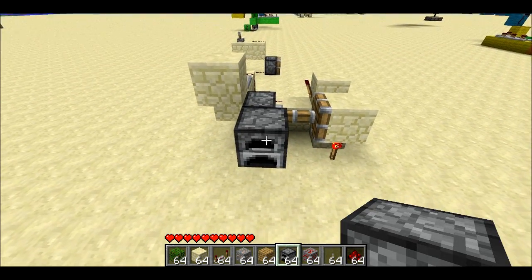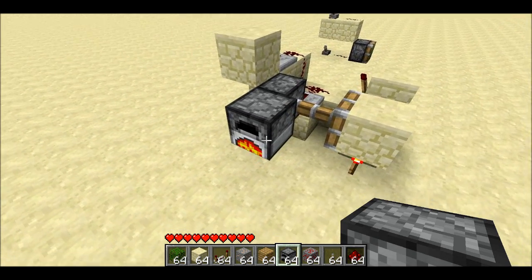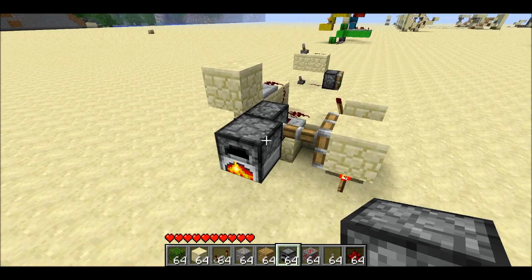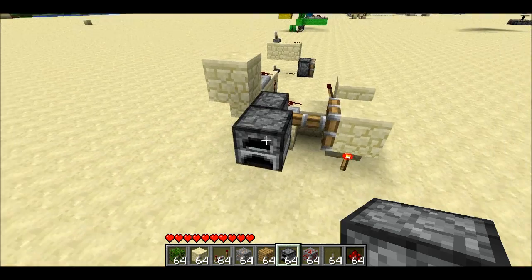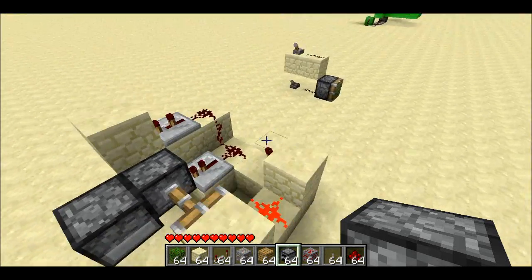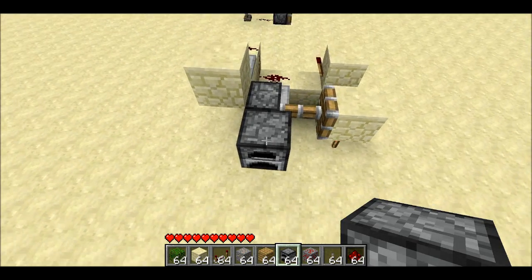For instance, if I have a furnace next to it and I go ahead and cook some stuff in the furnace — say I want to cook some iron ore — when I start burning the wood to smelt the ore, it'll set the animation going on the furnace, which produces fire. And that causes an update. And then when it finishes burning, it also causes an update. So you could use that update to play a note block or something to alert you that your furnace is done smelting.